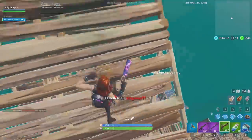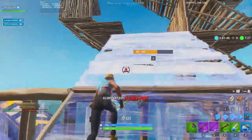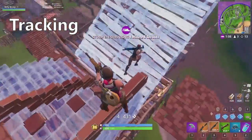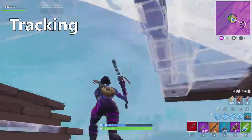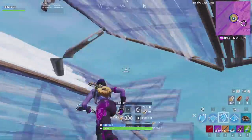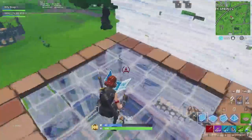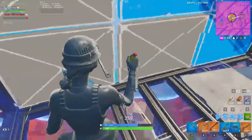Let's say you know how to build more than just 90s. You already practice in playground or creative, but you just can't seem to improve. You probably need to work on your tracking and spacing. Good tracking requires proper crosshair placement and awareness, combined with efficient camera movement. The biggest mistake I see players making in their build fights has to do with awareness. All too often, players are surprised when you peek them from low ground or drop down next to them — they weren't even looking. It sounds like the simplest thing to do, just look at your opponent, but building can make that difficult.